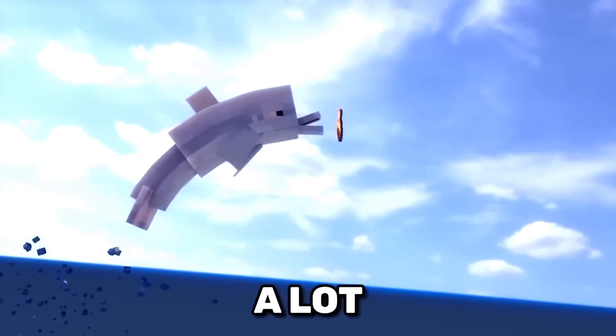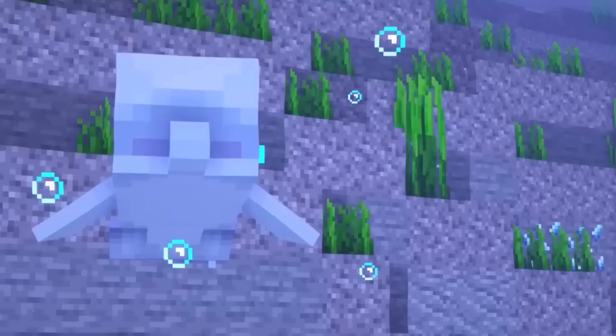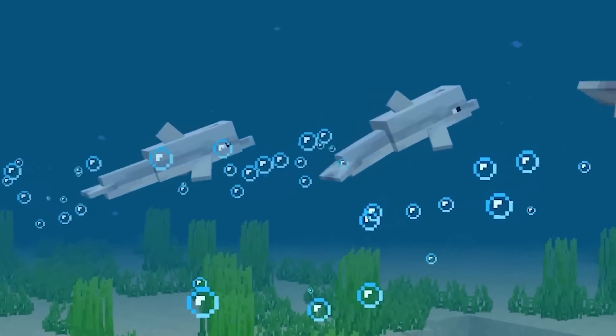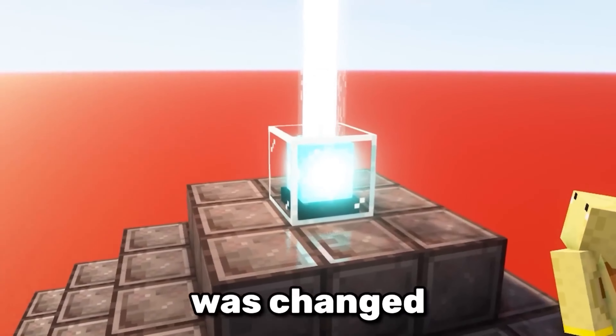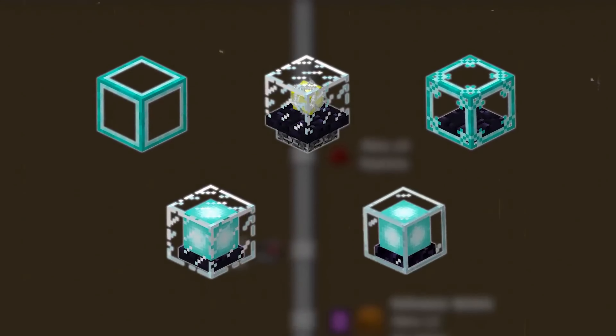The dolphin on Bedrock Edition is a lot better than the one on Java, because it produces bubbles that you can breathe when you swim behind it. Bet you didn't know that.